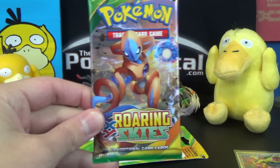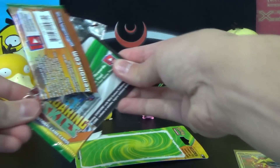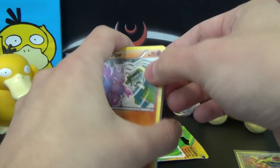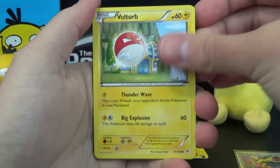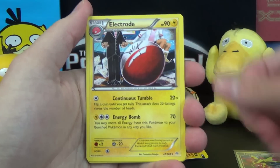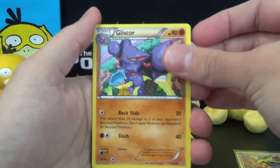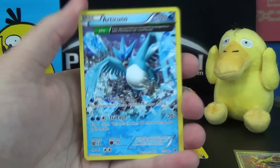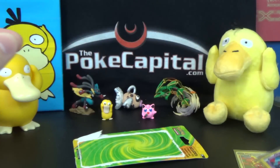On to our last pack — last chance for glory: XY Roaring Skies with Deoxys pack art. Can we find a Shaymin-EX? That really popular card. Let's find out. We've got: Gligar, Voltorb, Dunsparce, Spearow, Binacle, Electrode, Glalie Spirit Link, Gliiscor, Reverse Holo Exeggcute, and the Rare is an Articuno with Ancient Trait. Nothing too fantastic. We got the Holo Rare Sigilyph from Legendary Treasures, and not much more.